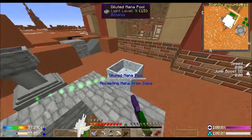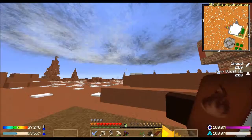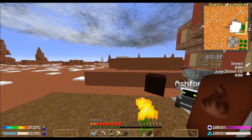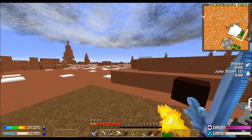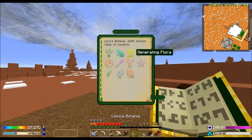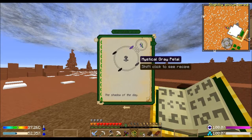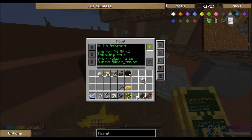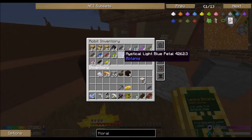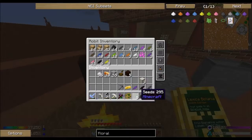Once it has a mana burst it'll send mana over there. I need a Nightshade - how is that made? Let me get the book. Nightshade, general flora - no Nightshade. Nightshade is made with gray, black, black, and purple. We've got those right, bud? Gray, black, black, purple.